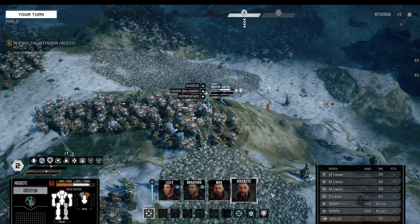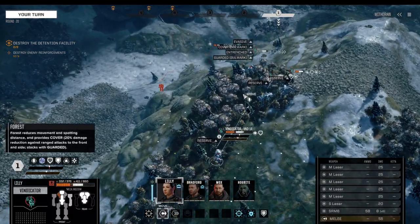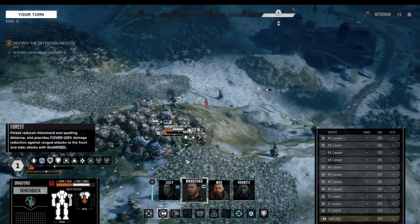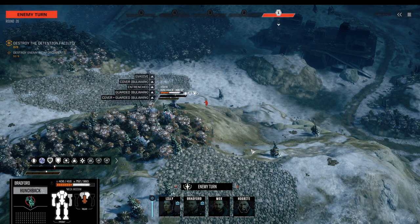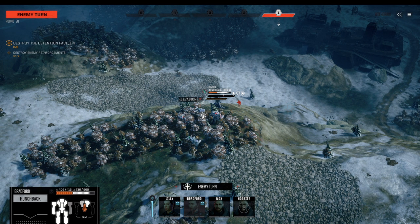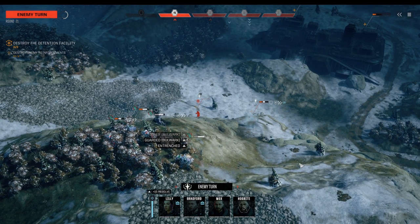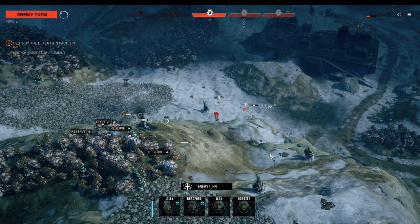Griffin moves up with Bulwark — let's see if any of the towers react. Apparently that one shot is still possible. Sensor locks would have been fantastic but we don't have those yet. We do have a solid position though, and the moment that Shadowhawk does something he's history.